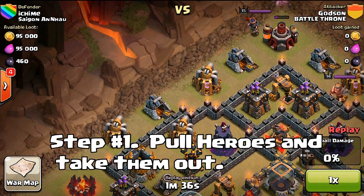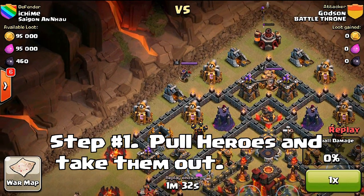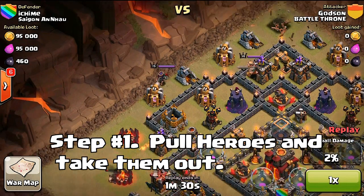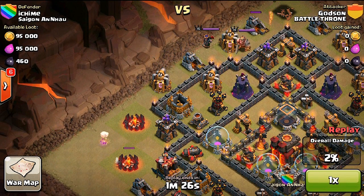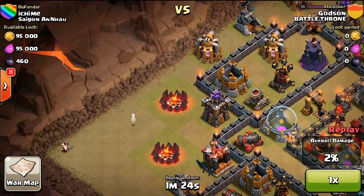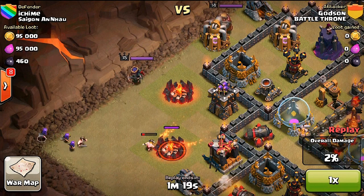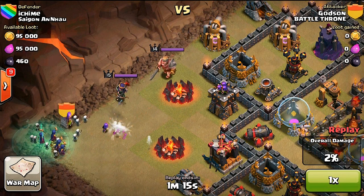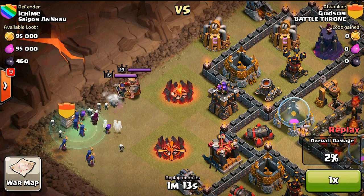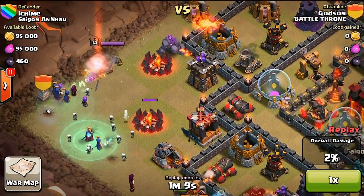Step number one is you've got to pull the heroes. I've done a video in the past showing a more detailed explanation of how you can pull heroes out and what to do once you get them in a corner. Make sure you get the heroes out of the way because if you leave heroes inside their base they just slow you down, distract you, and it's easier to get them out of the way first before you use the strategy.